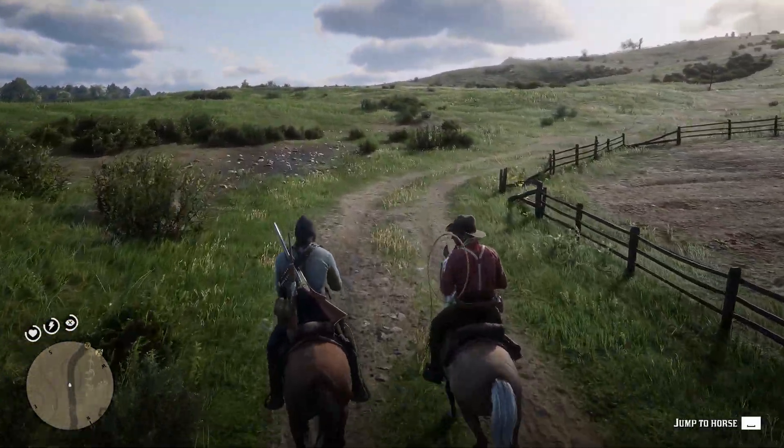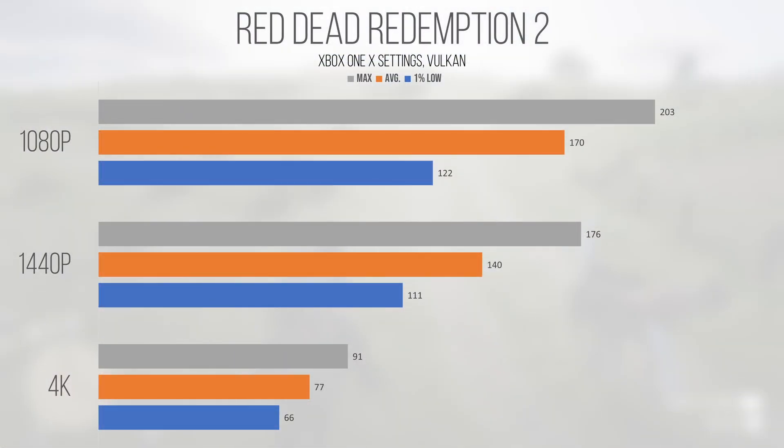The final game in our test suite is built on the Vulkan API, and the performance is a testament to both Rockstar's optimization and the Vulkan API's implementation. Red Dead Redemption 2, Rockstar's classic western shooter built on the Rockstar Advanced Game Engine, achieved absolutely phenomenal performance at all resolutions. 1080p saw an average and 1% low of 170 and 122 FPS. Moving up to 1440p, the 4070 came in with an average and 1% low of 140 and 111 FPS. Jumping up to 4K, the 4070 returned an average of 77 FPS, with a 1% low of 66 — DLSS could help on a high refresh rate monitor, but if 60 FPS is fine, this setup is hard to beat.